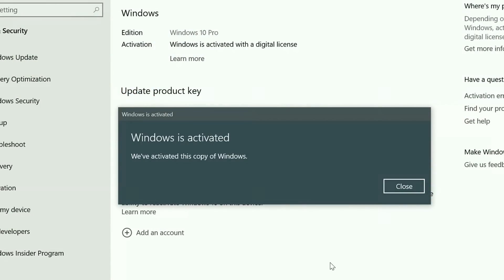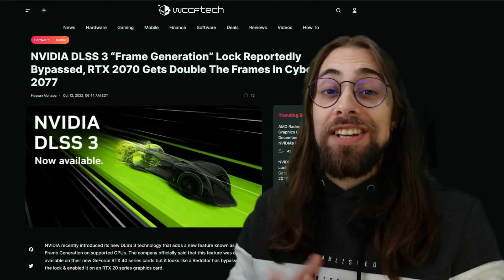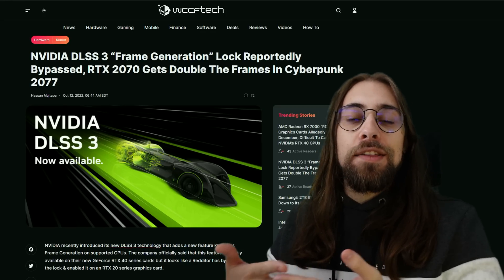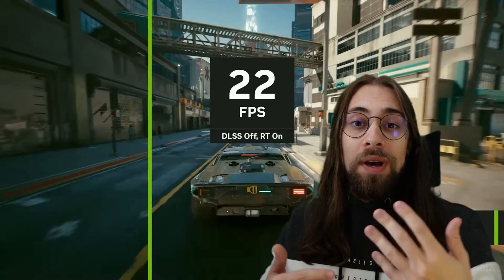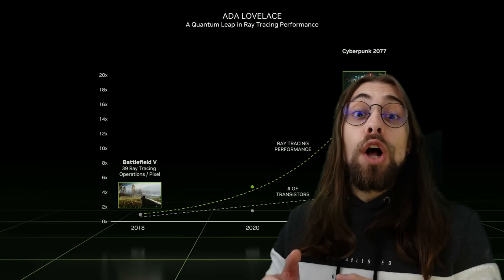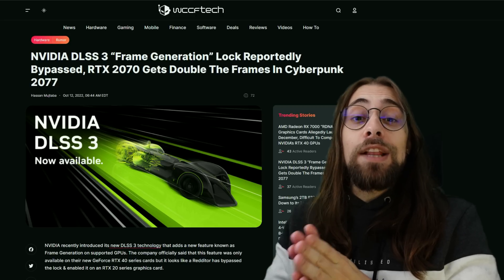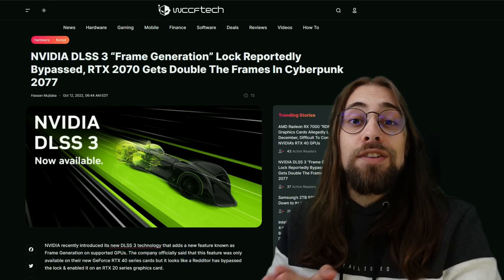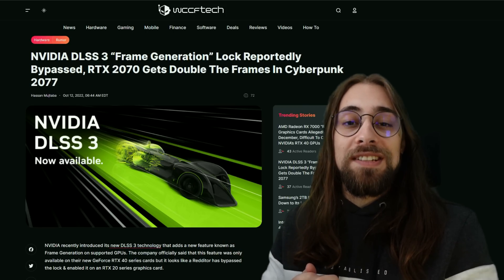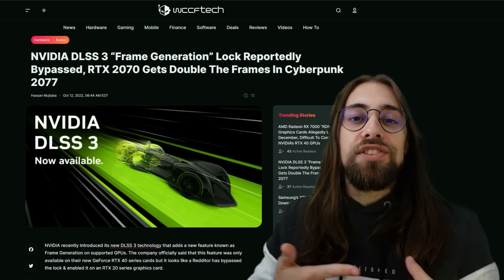It seems that the new DLSS3 has actually been unlocked for previous RTX cards by some user on Reddit, saying that he used DLSS3 on Cyberpunk with frame generation — the predicted frames using the flow accelerator. Nvidia introduced this as a killer feature for the RTX 4000 series, something that wouldn't be available on the RTX 3000 and 2000 series. It seems it wasn't hardware locked, as it can be used by older generation cards once you bypass the software layer.